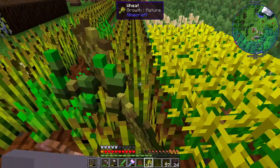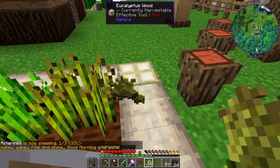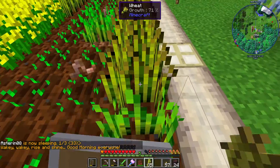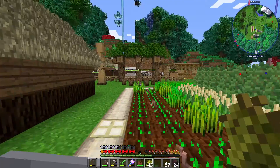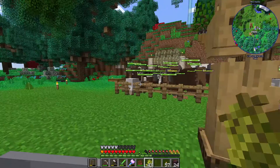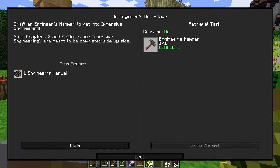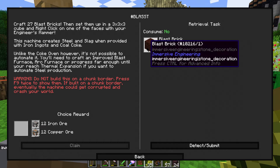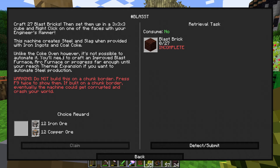We can breed some more cows and stuff and then come back and figure out the next step of Immersive Engineering. Because we can't do routes until we get steel. Next step is hemp — I think that can be done right now. I think we have industrial hemp already being made. We need the blast bricks and the coke bricks — the next two things. We're also getting close to being able to make the controller, by the way.